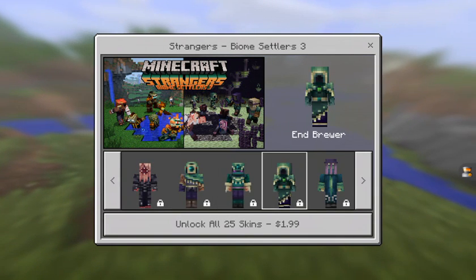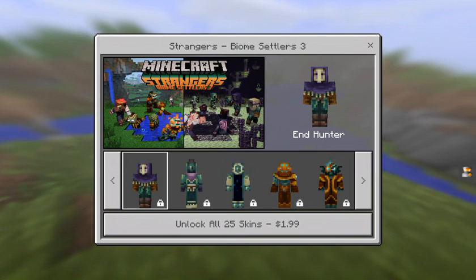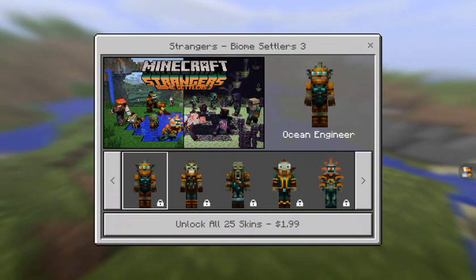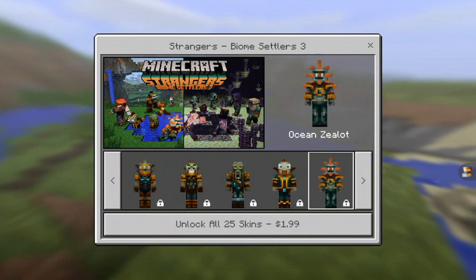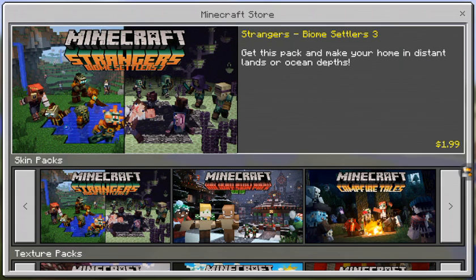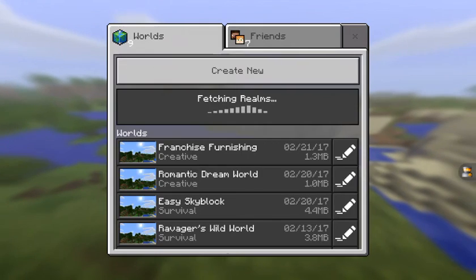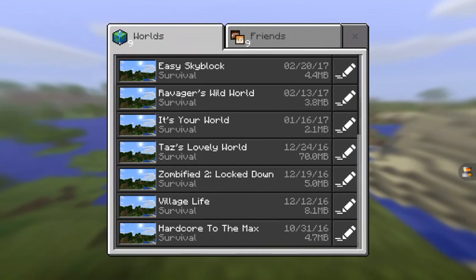They also have End Archer, End Brawler, End Brewer, End Griefer, End Hunter, End Tamer, End Zealot, Ocean Brawler, Ocean Brewer, Ocean Engineer, Ocean Griefer, Ocean Hunter, Ocean Tamer, and Ocean Zealot. So yeah, they have a lot of Ocean and End-themed new skins.